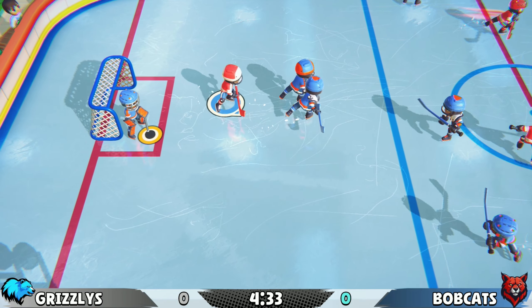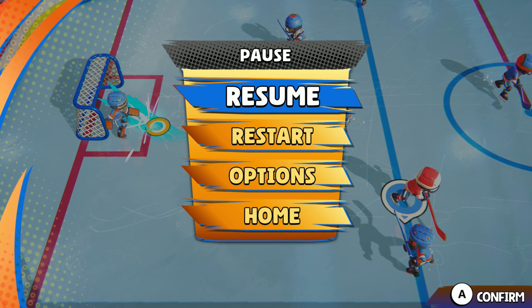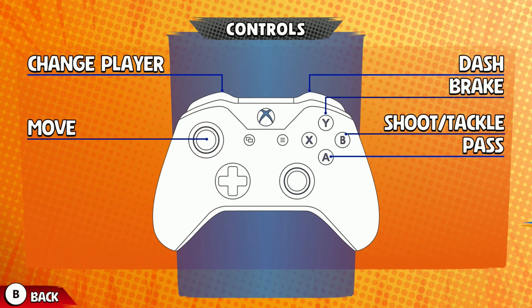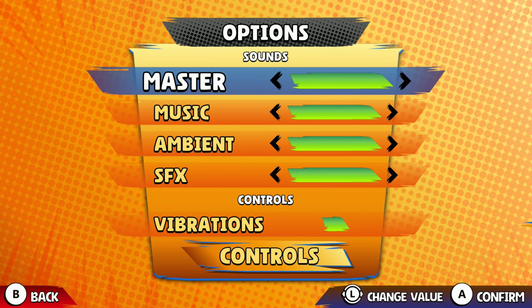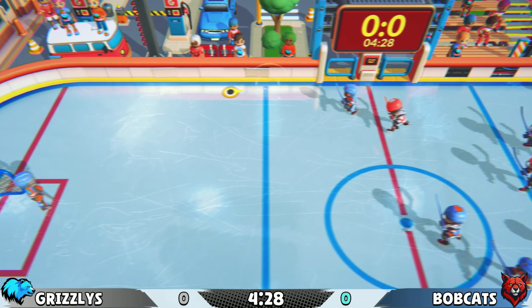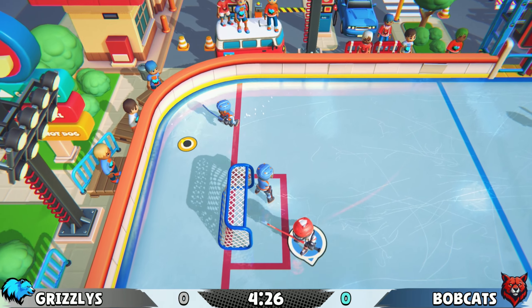Let me peek at the controls real quick. Shoot, tackle, pass — so B is shoot, got it. I don't know how to switch my character though.